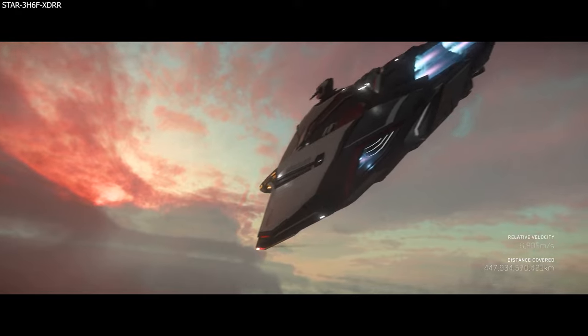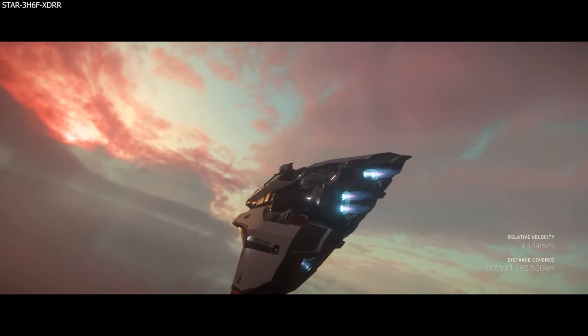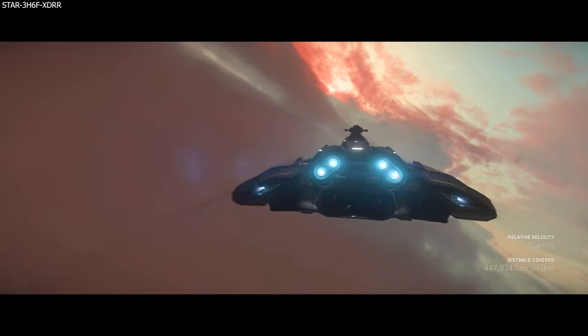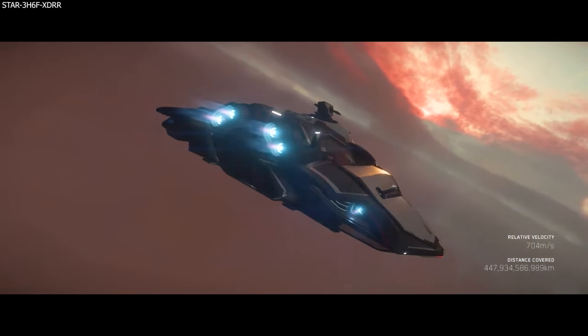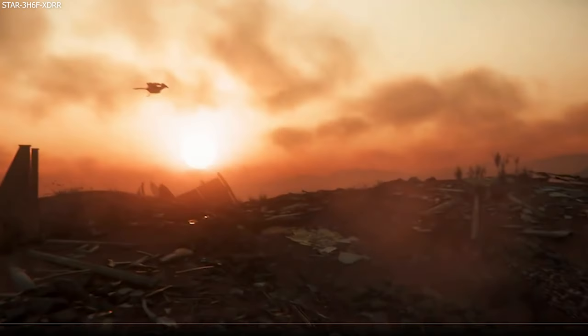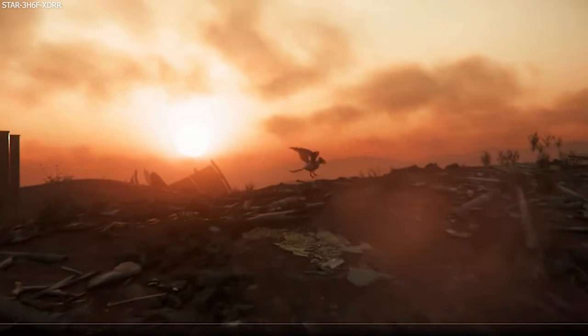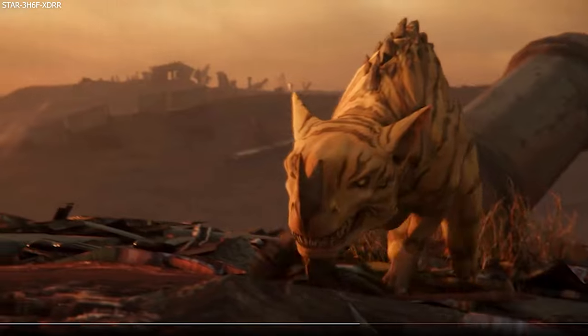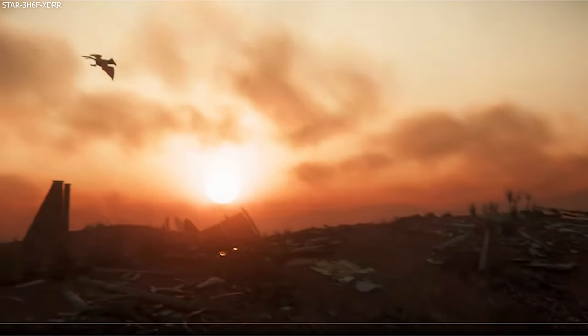There are three new additions targeted to release in Alpha 3.23. They are already with the Evocati in that build, so there's a good chance they will be coming. The first one being the Maroc, which is a type of fauna. This is a passive flying bird-like creature, and these Marocs live in flocks and are often found near lush green environments. They look like a mix between a pelican and a pterodactyl.